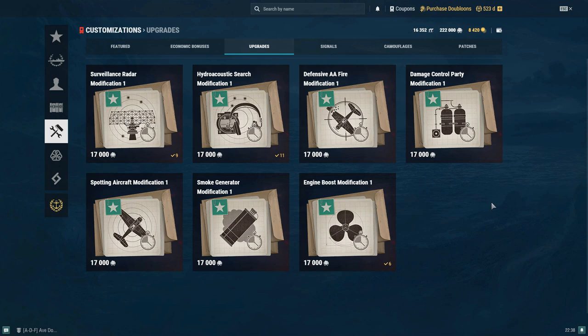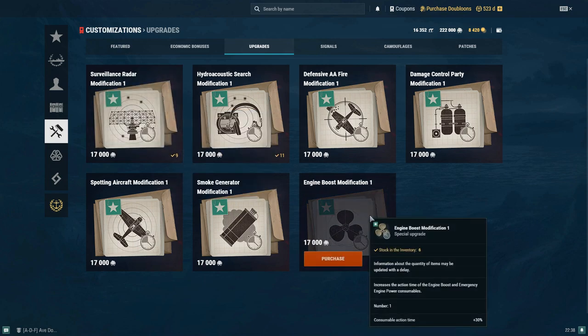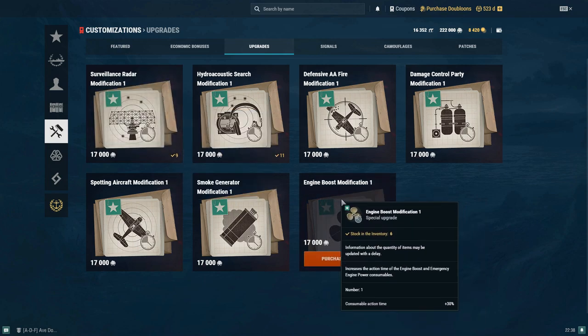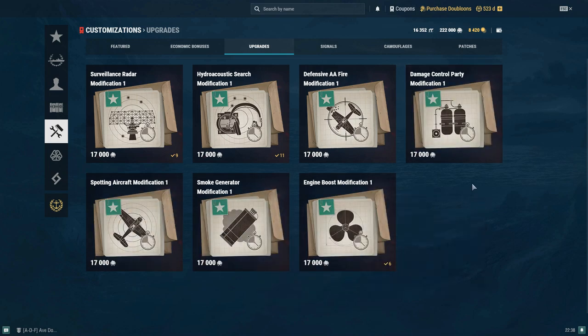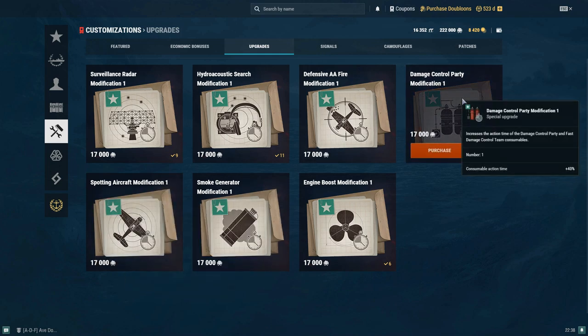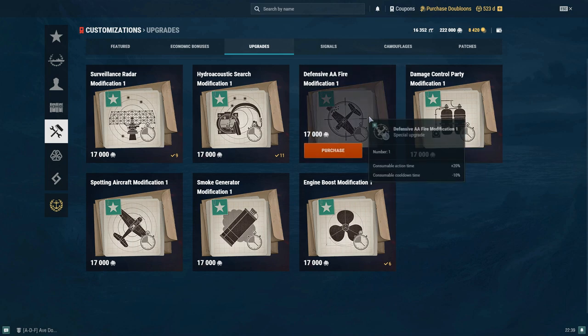So there's kind of a summary of the special upgrades and what you might find use for them for. I do only recommend really investing in these on ships that you play a lot. I play Des Moines, Salem, Moskva, Bourgogne, Marceau, Schlieffen, Daring — I definitely get my worth out of that. Of all these, the Defensive AA Fire is probably the worst one you can pick, just because AA doesn't feel like it does much in the game — you're only extending your action time, and by the time you'd get full use out of it, the CV's planes would already be gone and he'd be halfway sending the next strike.